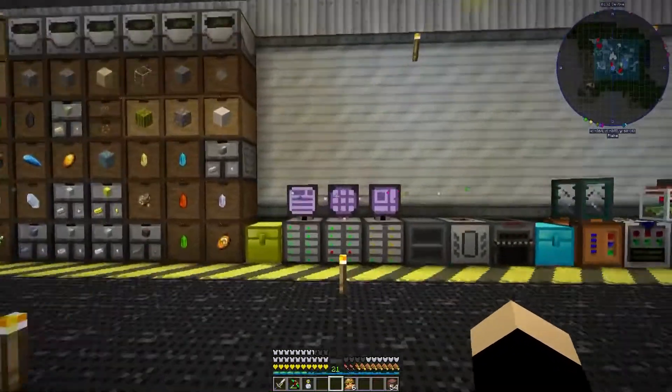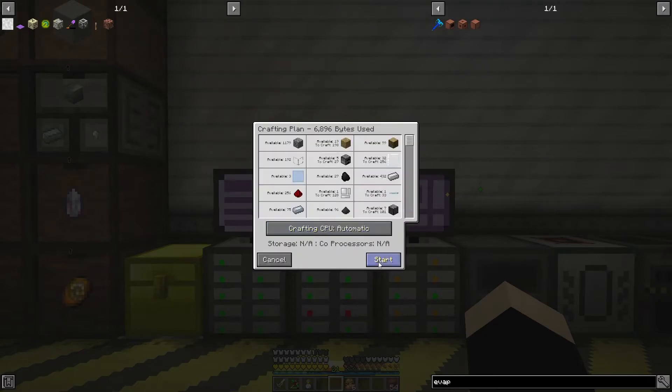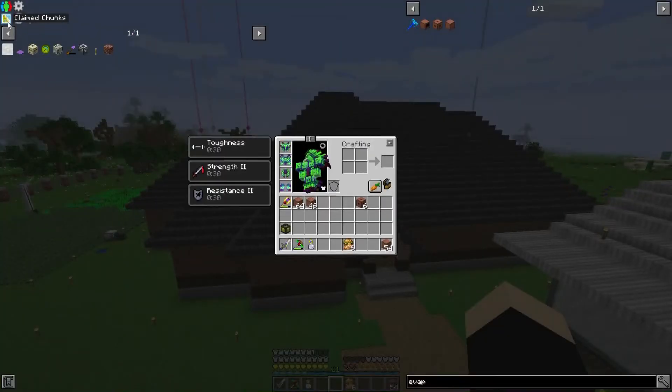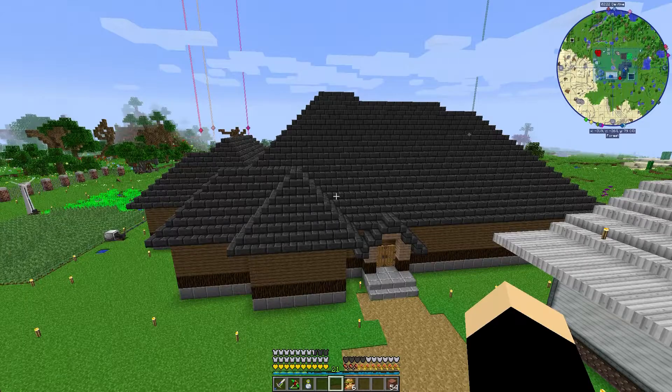While that's crafting up, we should probably get these solar panels made. We're gonna need eight of these because I'm planning on building two of these for right now. I need to unclaim some of this chunk - but I don't want to because if I do I might lose the ability to fly. I don't think we're gonna need it in there though. I believe that's the oil - yeah, it should be fine.